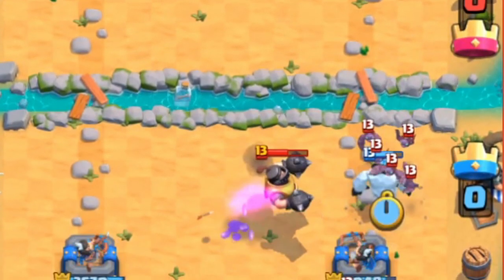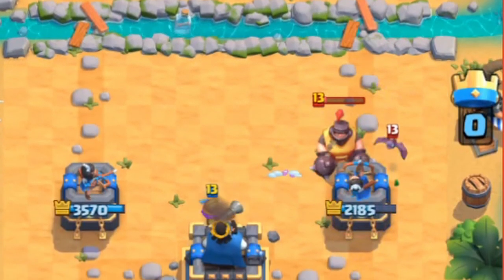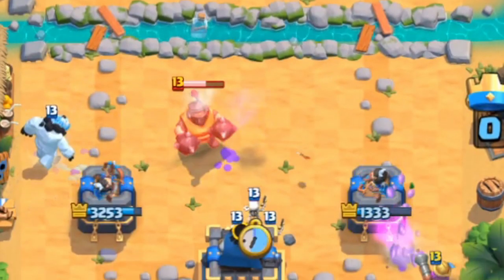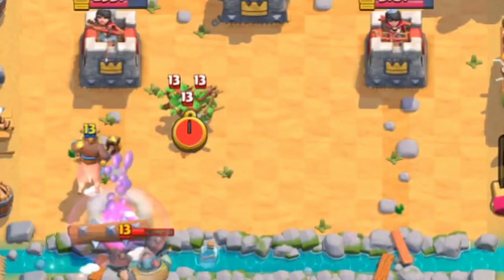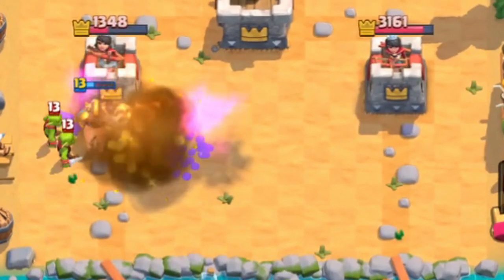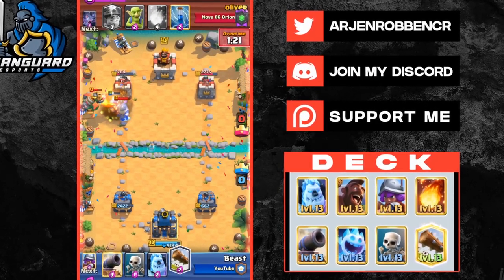Versus mega knight bait, please don't over-commit on offense as your opponent can completely overwhelm you if you don't have enough elixir to defend. Use your ice golem to kite the mega knight if you have it. Try activating the king tower versus mega knight if you can, and don't be afraid to switch lanes if you really have to. Use your spells to take out small units when you know they don't have the mega knight, as it can get you a serious amount of damage.